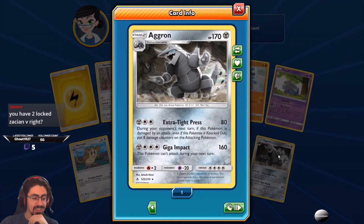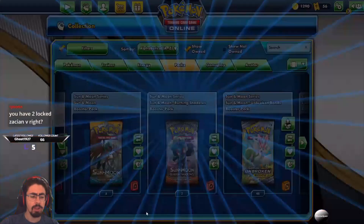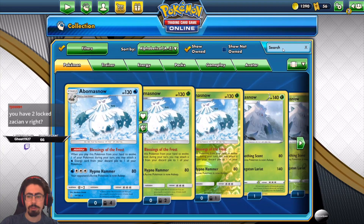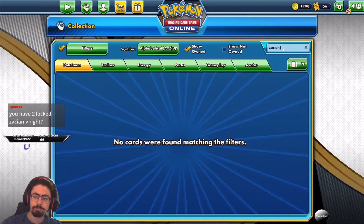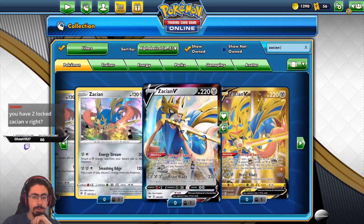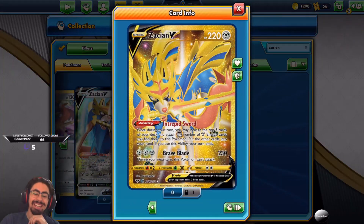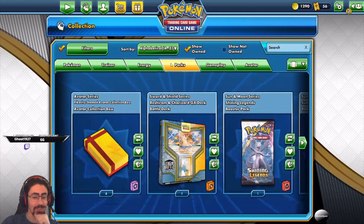Extra Type Press — I have two Zacian Vs. I'm pretty sure both of mine are locked. I'll double check — yeah, both of them are locked. I'm so happy I got this one. I'm really happy I pulled this one. Unfortunately I can't trade it, but I'm very very happy with it still.